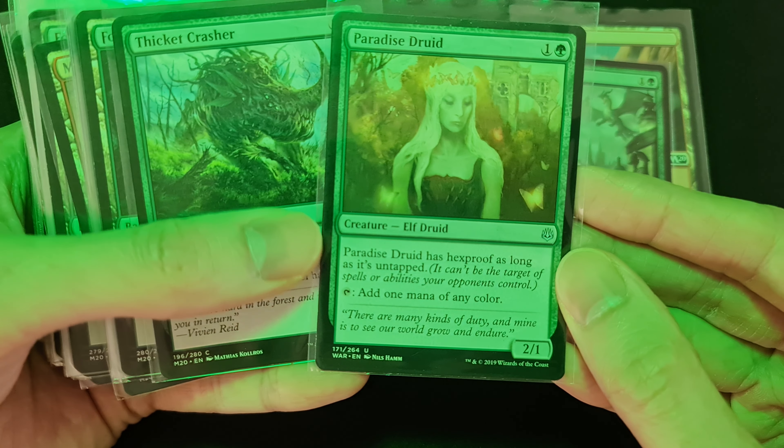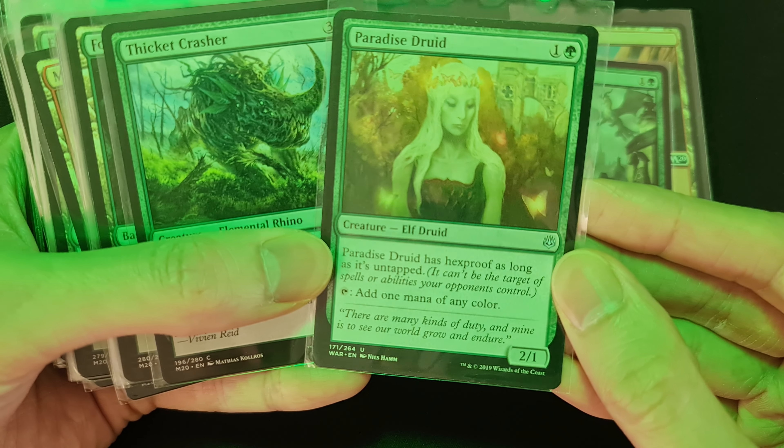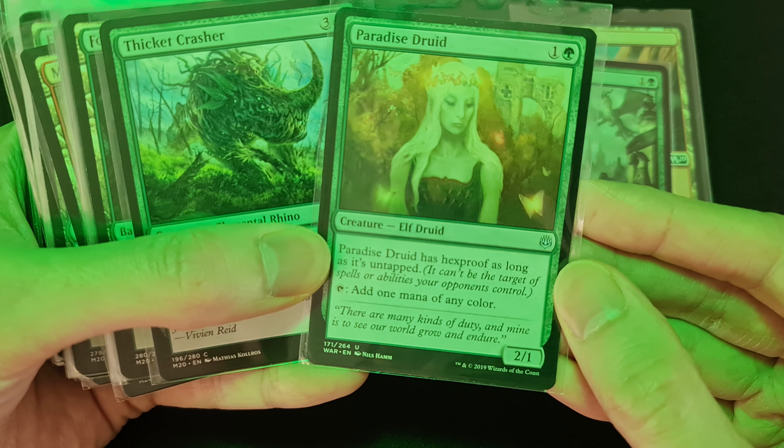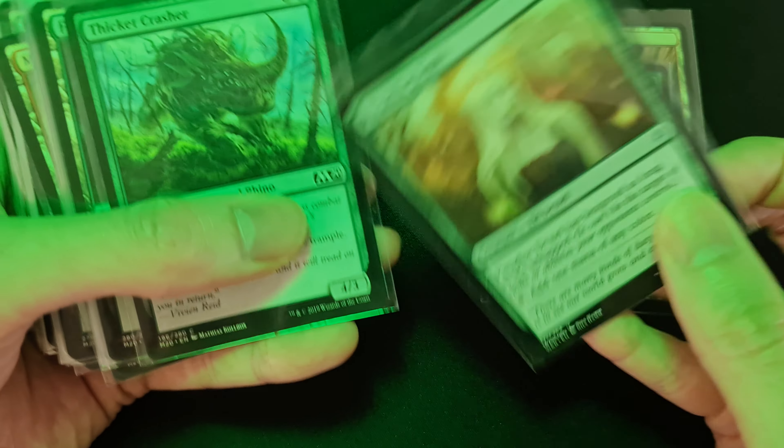Paradise Druid has hexproof, so spells don't work on her so long as she's untapped. If she's not attacking, she can't be the target of spells or abilities your opponents control. If you tap her you can add one mana, so she's very versatile.